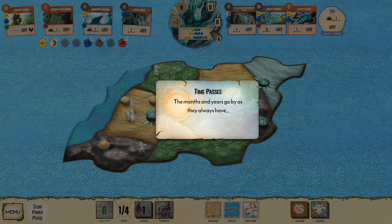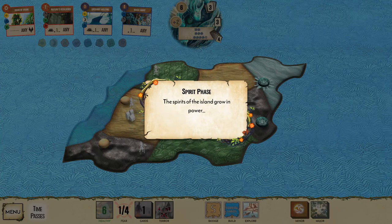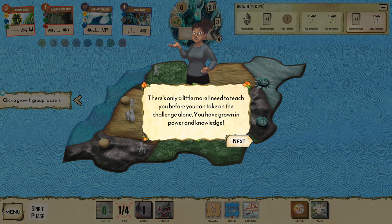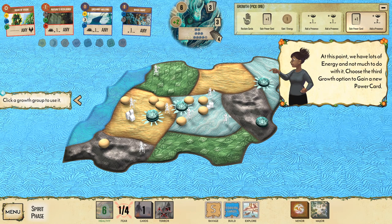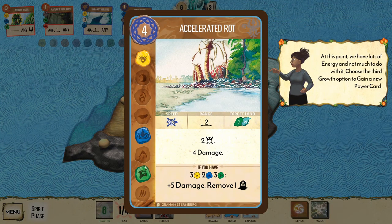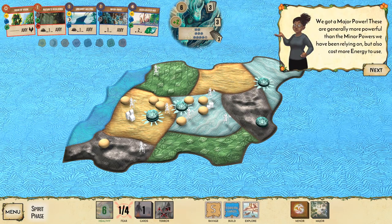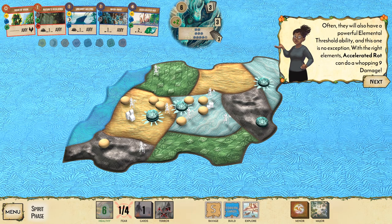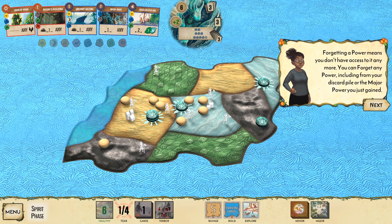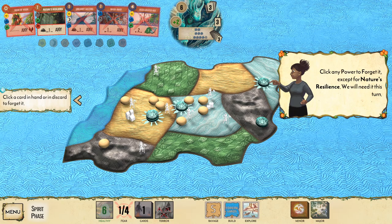The island is growing in power — there's only a little more to learn. We have lots of energy, so choose the third growth option to gain a new major power card: Accelerated Rot — two fear, four damage. That's powerful but it's slow. Major powers are generally more powerful than minor powers but cost more energy. They also have a powerful elemental threshold ability. However, when you gain a major power you must forget a power card to make room.